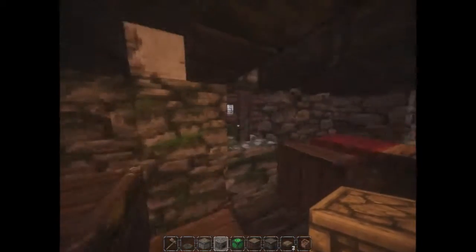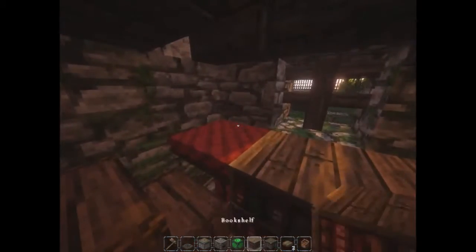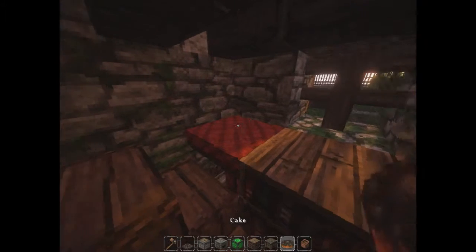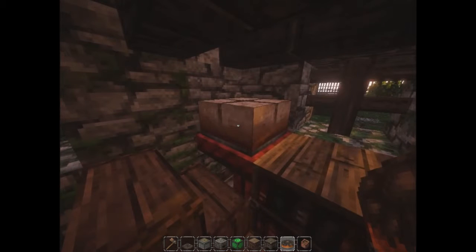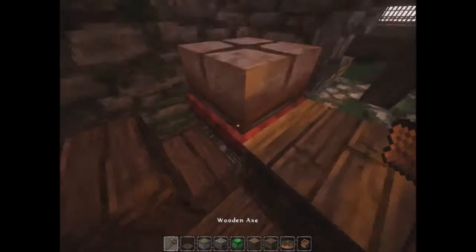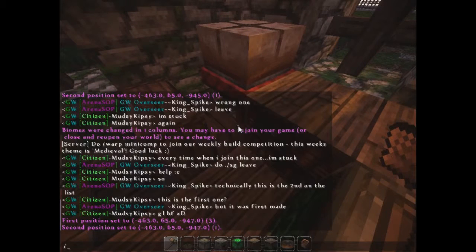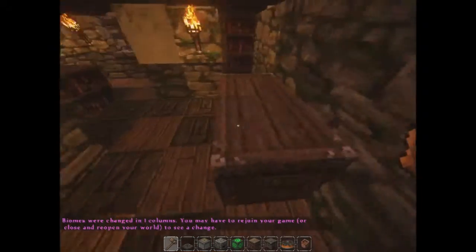I might need to move a torch over to the other side. We could put a cake right here and turn it into like bread or something. Should we do cheese or chocolate? Let me see what the bread looks like, because I think it's just normal bread.